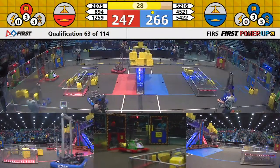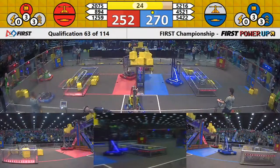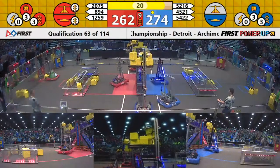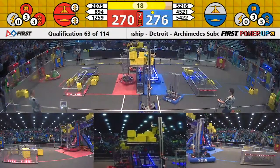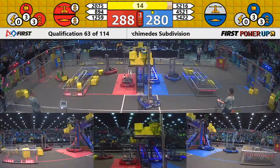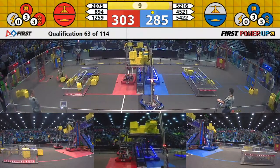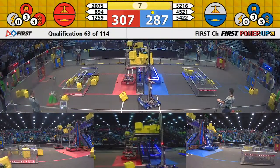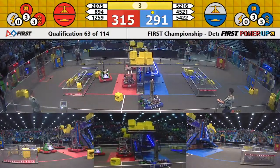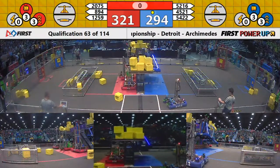30 seconds left. Now the teams wrestle to get into position for the end game. On the platform first for the Blue Alliance is 45-21. They release their sidebar, their buddy bar, and 52-16 climbs on board. The Evil Empire ready to take flight — and up they go. Blue Alliance with one robot, now two robots.